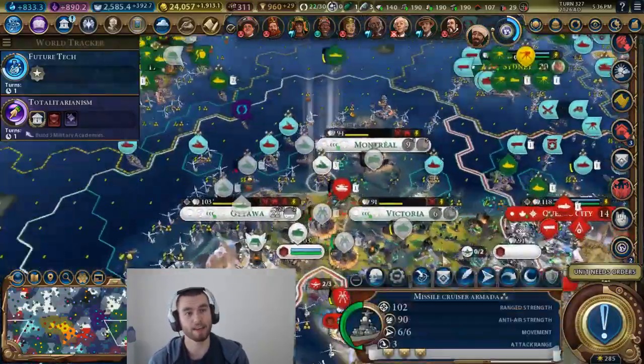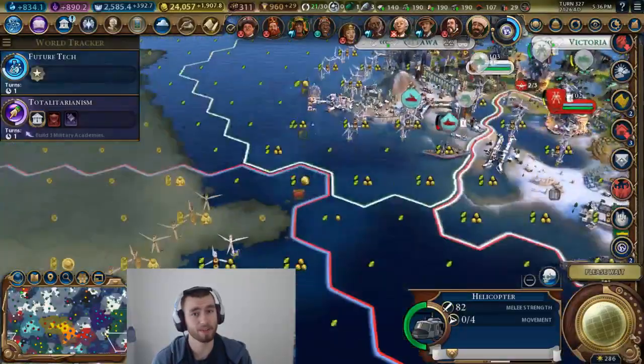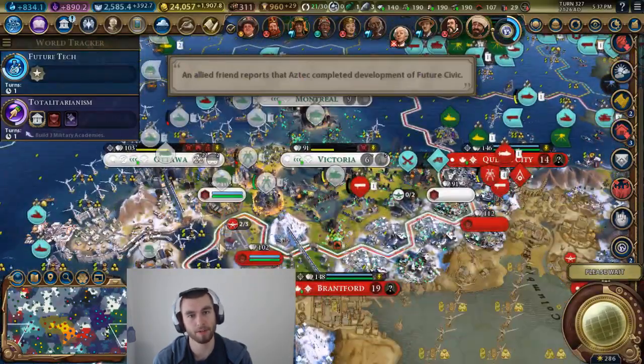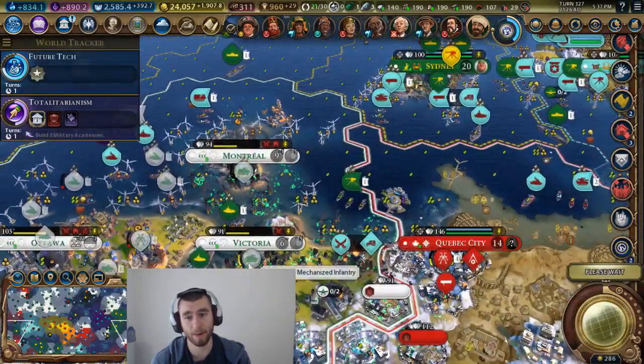Now you can defend — I like that bombers and fighters are balanced pretty well, to where if they got fighters positioned, that bomber ain't dropping a nuke. If they got fighter planes positioned to get rid of your bombers, ain't no way you're dropping a nuke. I don't know how the missile silo works — I barely use it, I use bombers.